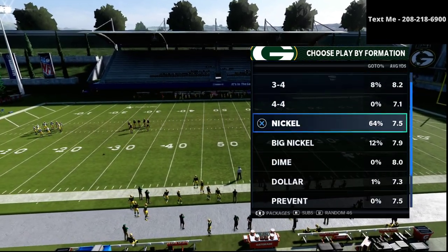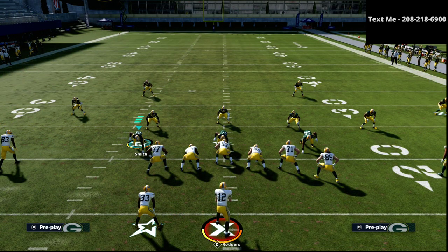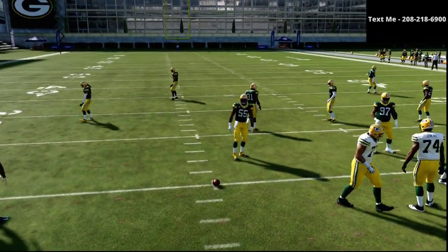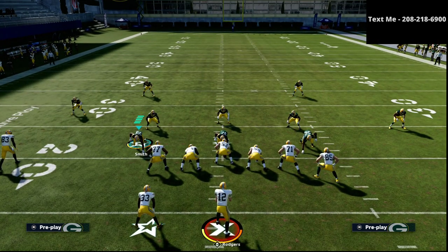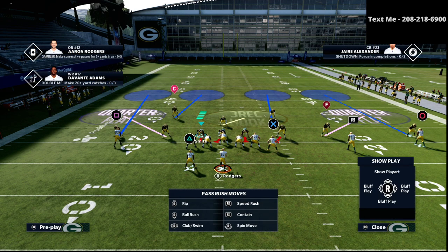Basically what we're going to do is use zone coverage to put our opponent in a bad position. To the short side of the field we want to run cover two, and to the wide side of the field we want to run cover four. We're going to audible down into that cover four show two, as you can see right here.